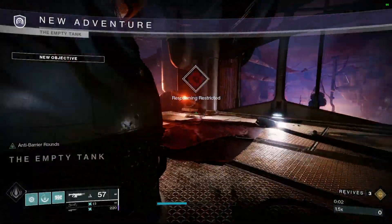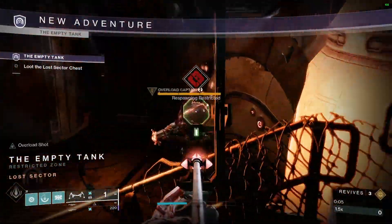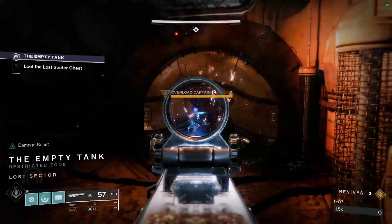Overall in this Lost Sector there are 5 champions, all of which hurt pretty bad, so make sure you use cover frequently. The first room has one Overload and one Barrier Champion, the Overload being right when you spawn in.